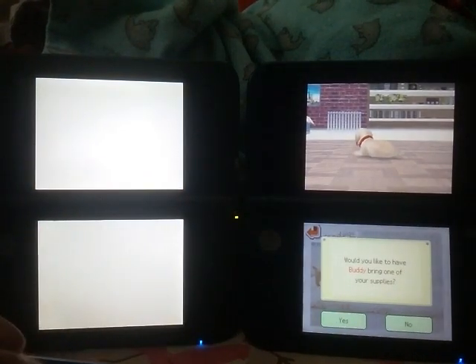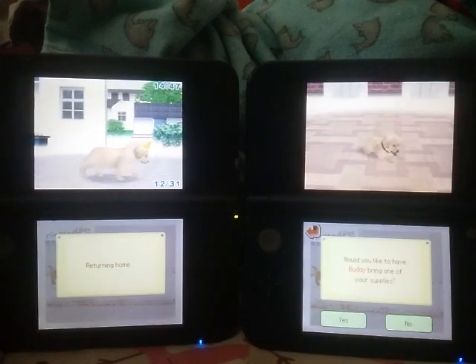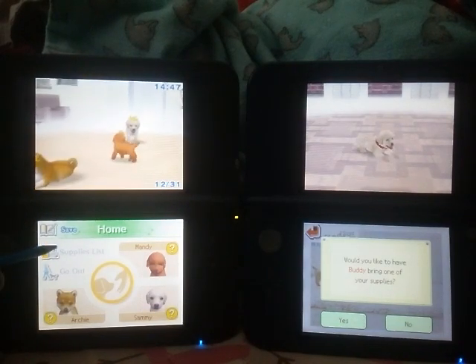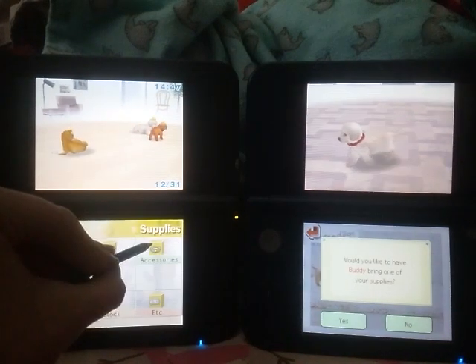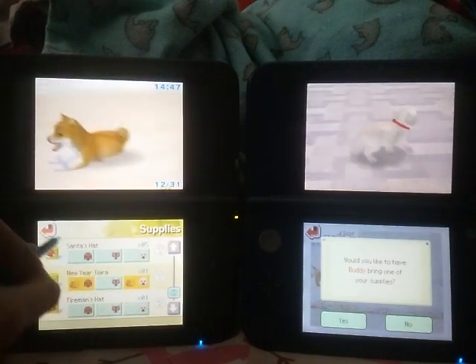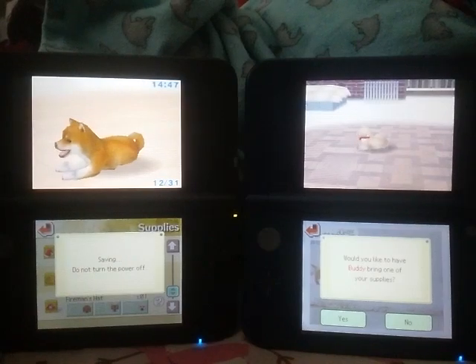That's another thing — I'm kind of used to Nintendogs Cats where it's like a copy of everything you send on a street pass. I forgot some of the rules to this game. You can't do that in Nintendogs. So I'm going to give Archie's tiara to Buddy temporarily. It's going to be your tiara, Archie. But don't worry, you'll get it back soon.